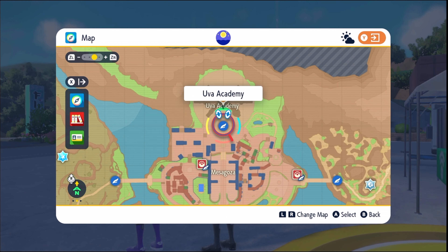You can do it from the Poke Portal. Oh I can, that's right. Just open up Poke Portal, everyone, and go to Union Circle. Open up Poke Portal, go to Union Circle at the top.